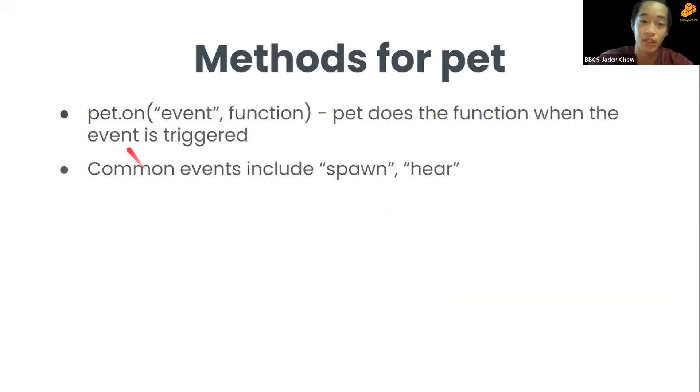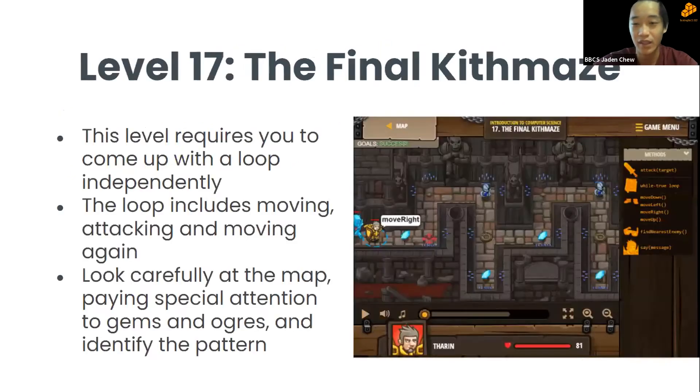pet.on(event, function) makes the pet execute a function when that event is triggered. Common events include 'spawn'. For example, when an item spawns, the pet might say something or go fetch it.